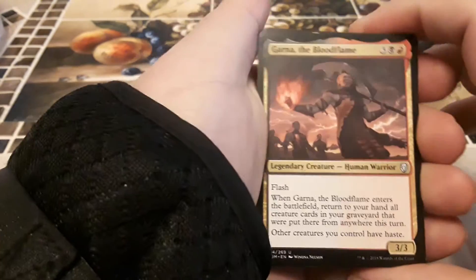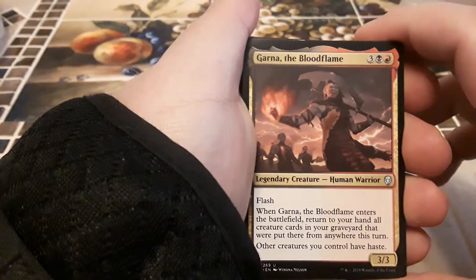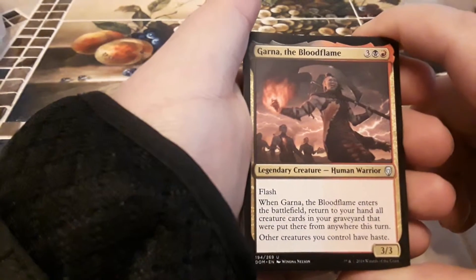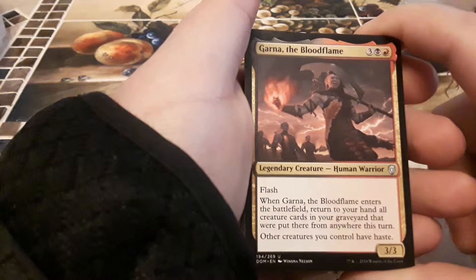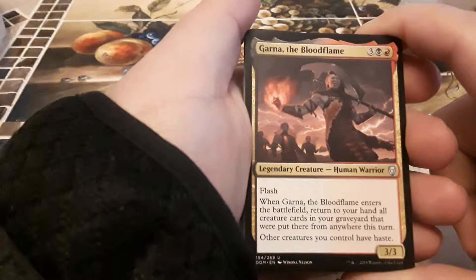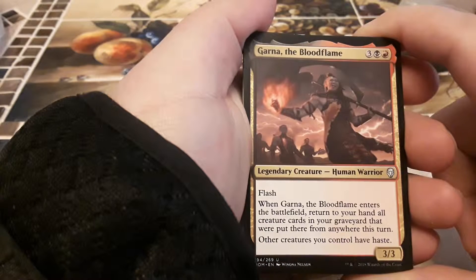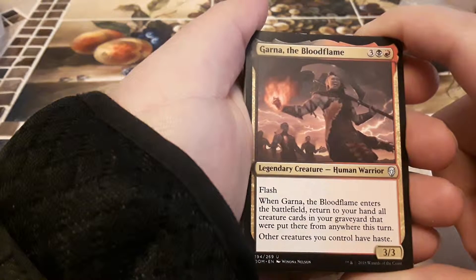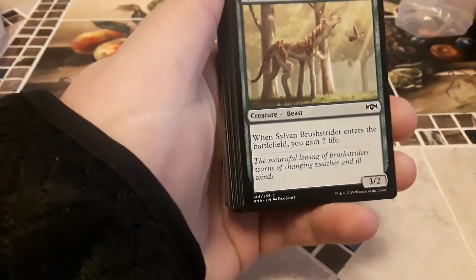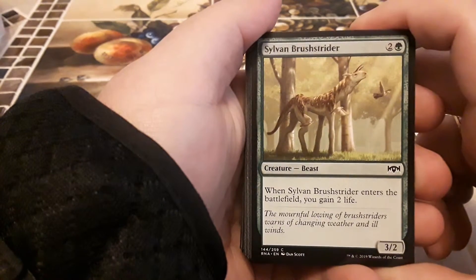We got Garna the Bloodflame — one red, one black, three other, for three three, legendary warrior, a human warrior with flash. When this card enters the battlefield, return to your hand all creature cards in your graveyard that were put there from anywhere this turn. Other creatures you control have haste.